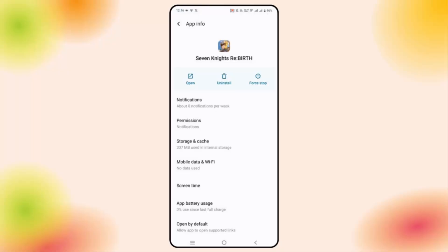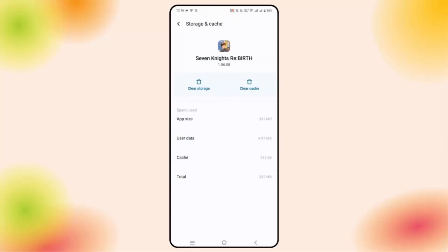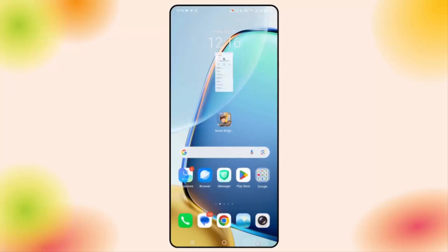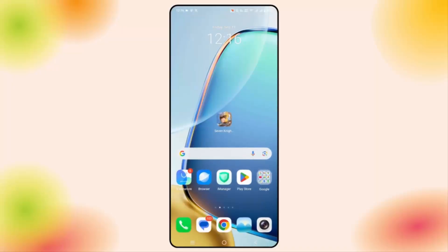If not, you need to clear the cache of the app. Click on the storage and cache option, then click on clear cache. After clearing the cache, check if the issue is fixed.